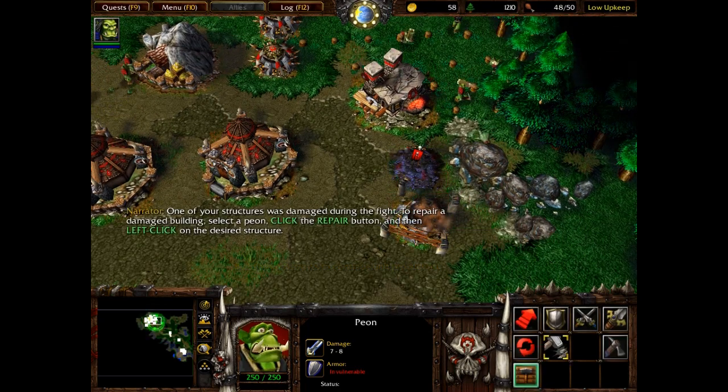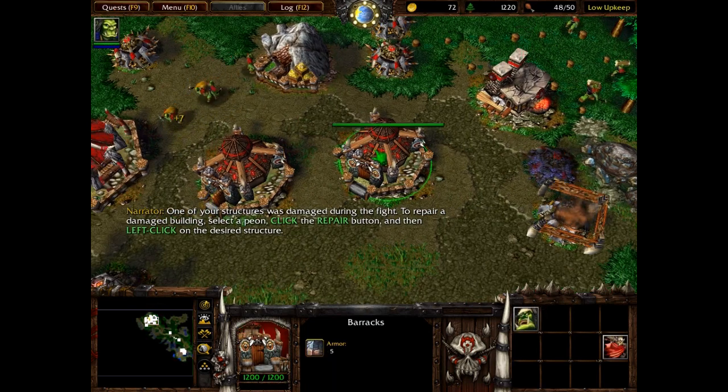One of your structures was damaged during the fight. To repair a damaged building, select a peon, click the repair button and then left-click on the desired structure.